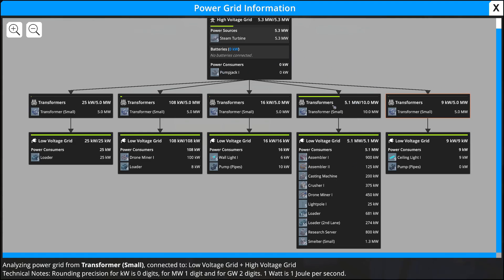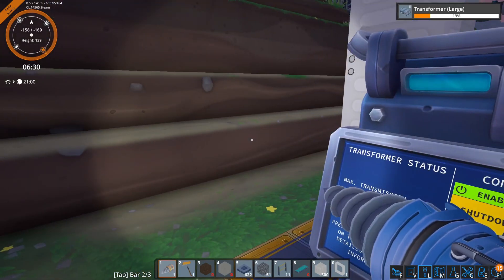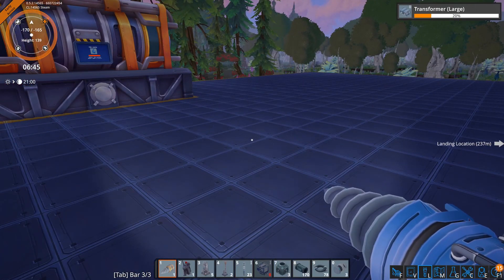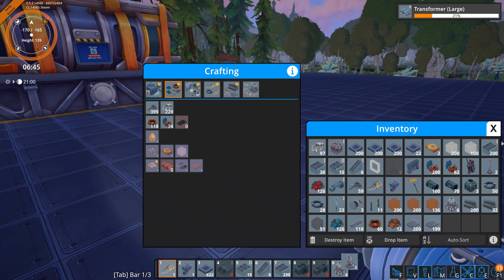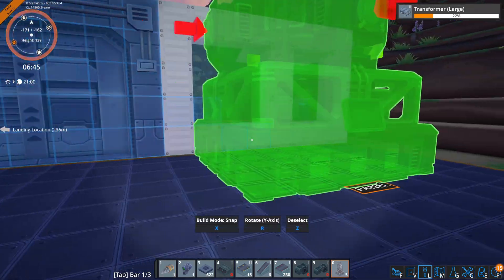That's why we need the bigger transformers. My base isn't actually using all that much power at the moment — combined we're only using about 4.8 megawatts, and 4.7 of that is being used by the main grid. But we are going to start getting into some bigger machines and I'm assuming they are going to be taking more power.